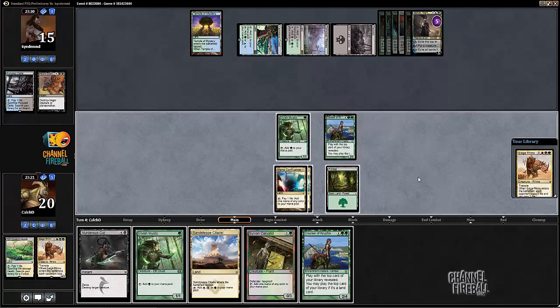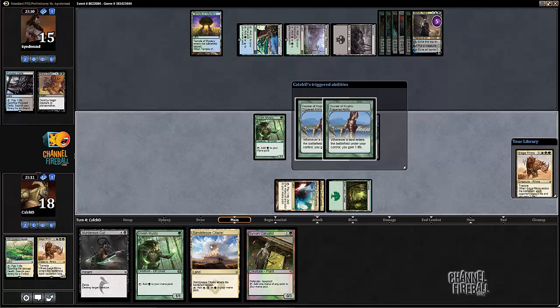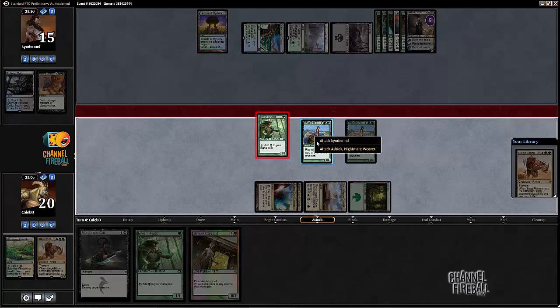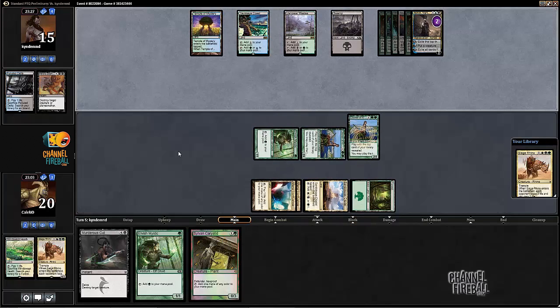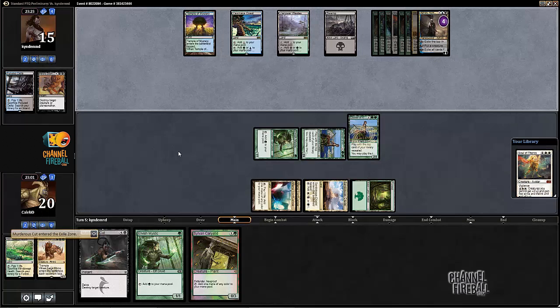We draw another Courser, Siege Rhino on top - not gonna draw that Rhino unfortunately. I'm going to run out the second Courser, play the Sandstep Citadel and swing in. The Ashiok just removed all of my pressure, which is pretty brutal. Here if he plays like a Crux of Fate, it'll be hard to imagine winning.